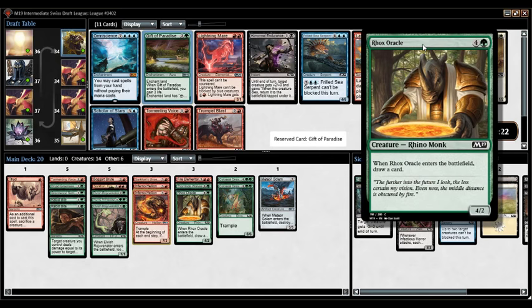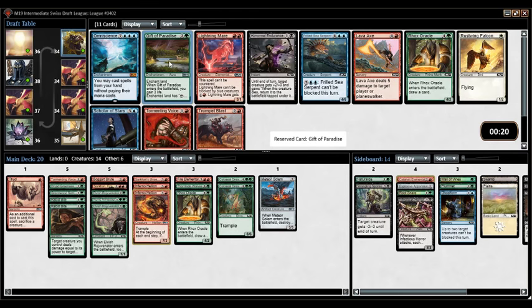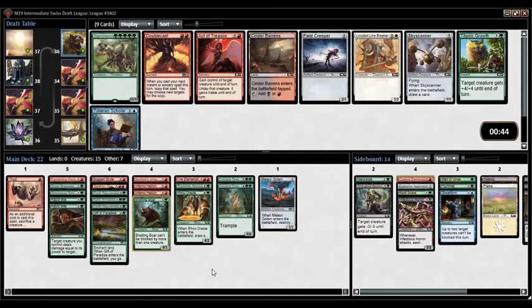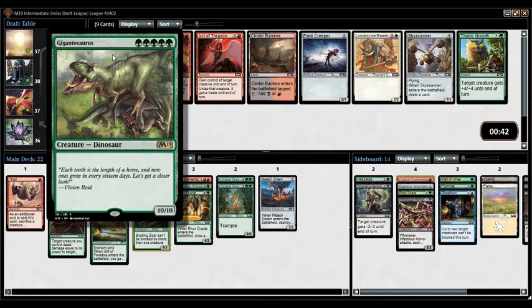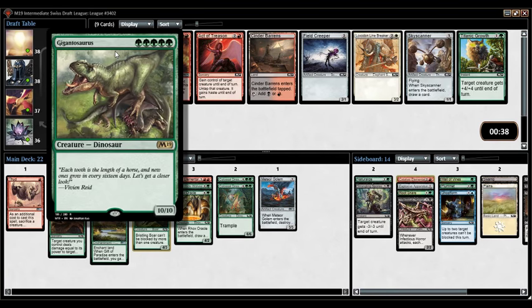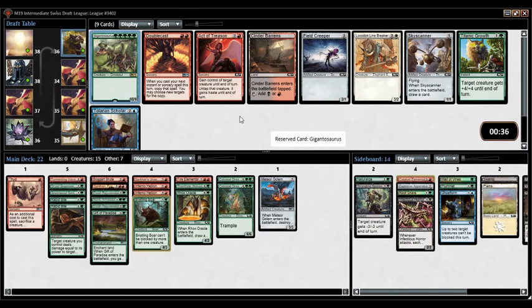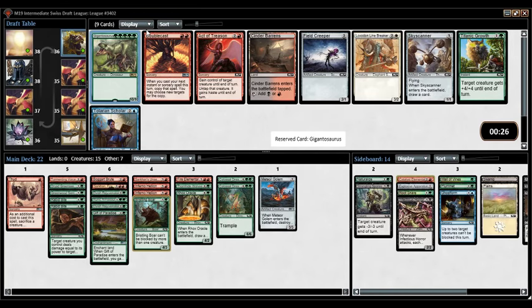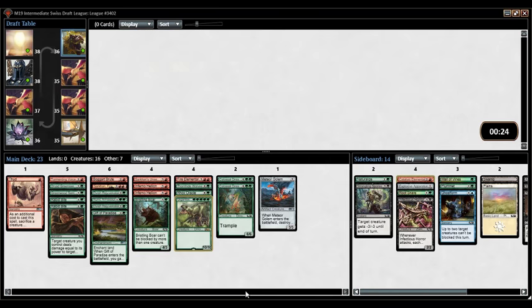Lightning Mare kind of sucks. Roc's Oracle probably won't wheel since it's the only other green card in the pack. Ooh, Bristling Boar — get in the deck, exactly what I'm looking for. Ooh, the Gigantosaurus — boom, get in the deck! There's also Cinder Barrens. If we feel like we want Strangling Spores there's also a Skyscanner, but get in the deck. Gigantosaurus triggers Sarkhan's Unsealing! I feel like I've drafted this deck a thousand times on camera — every time I record I end up in this deck.